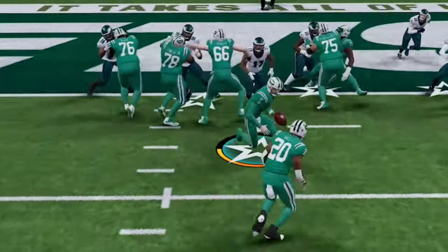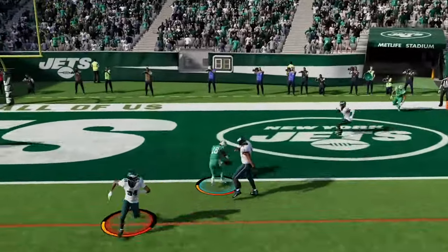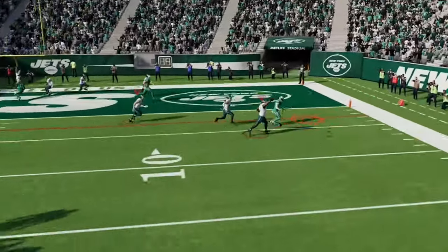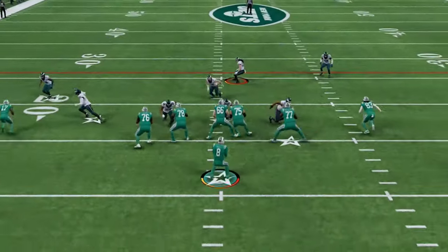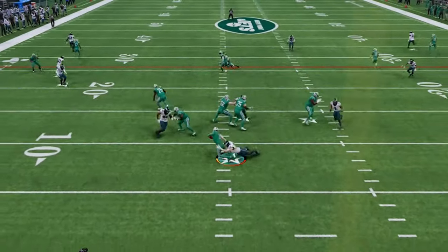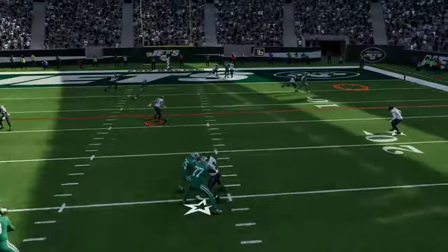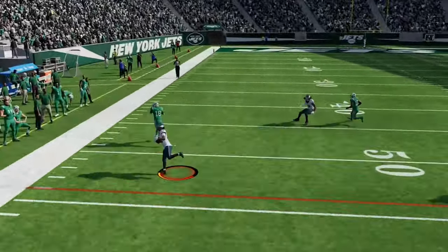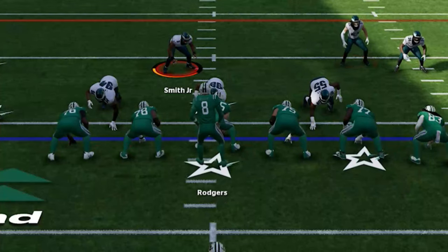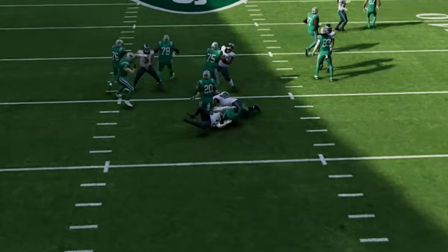This is the glitchiest defense in Madden 24. It shuts down the pass, gets instant sacks, and interceptions all game. If you want to see what brand new defense I'm using for results like this, stick around after the intro.